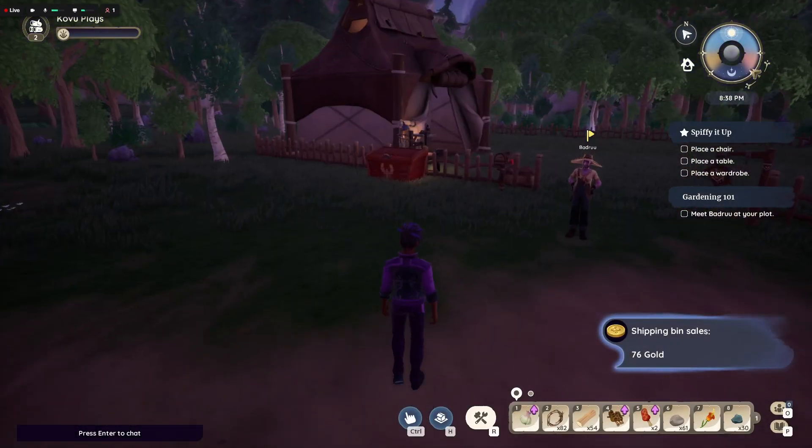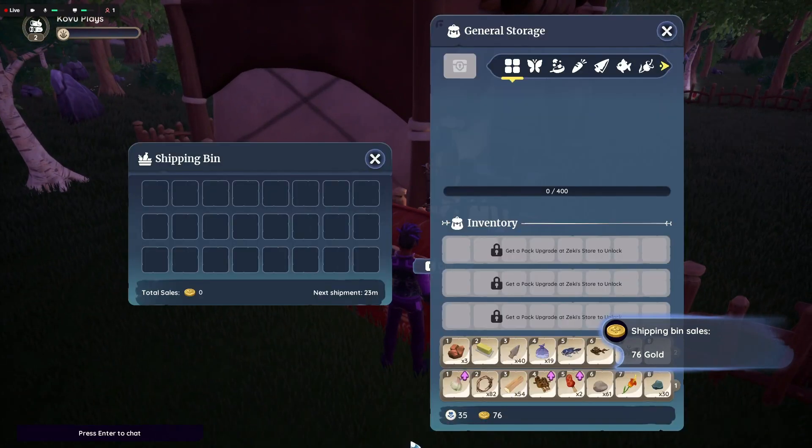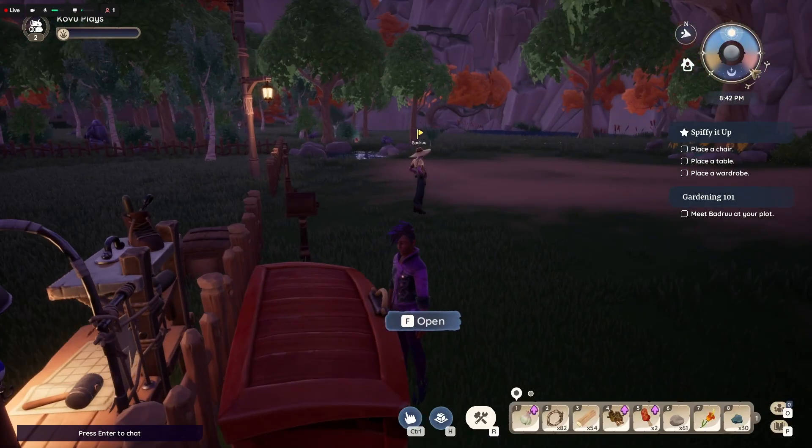Alright, and we're back. My shipping bin sold for 76 gold — I need more than that though, unfortunately. So I'm going to sell some other stuff, but first let me see what I don't need right now.